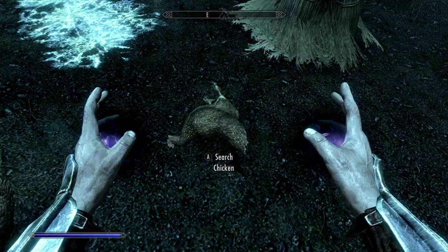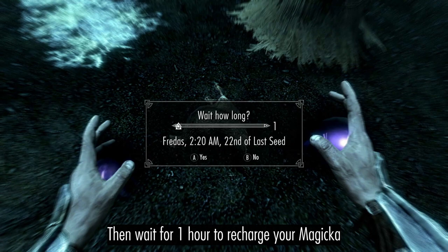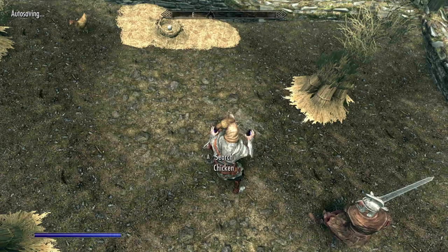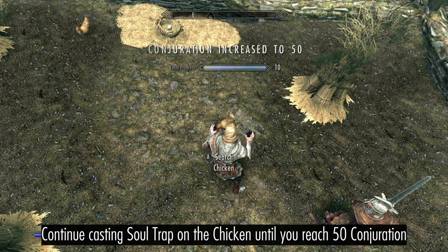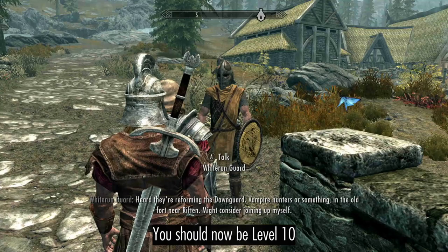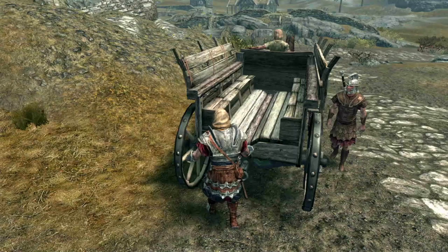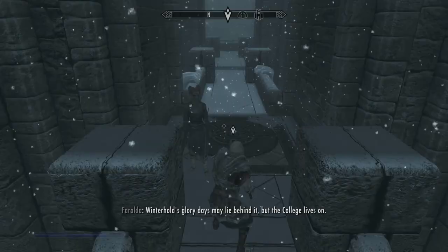Cast Soul Trap on the chicken to level Conjuration, waiting an hour to recharge your Magicka. Continue casting until you reach 50 Conjuration. You should now be level 10, and the next guard you encounter will give you word of the Dawnguard.